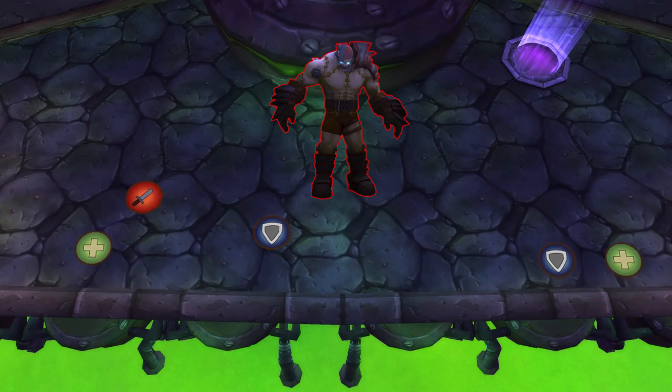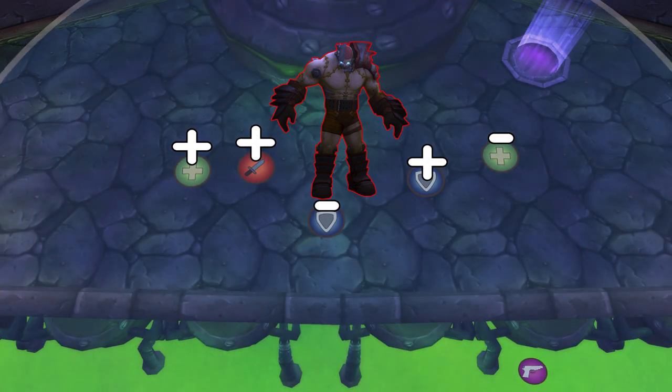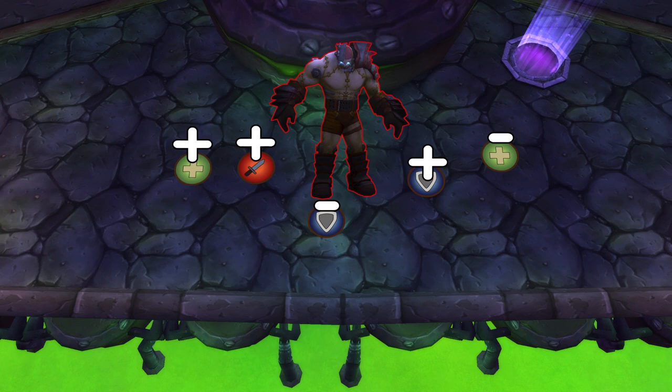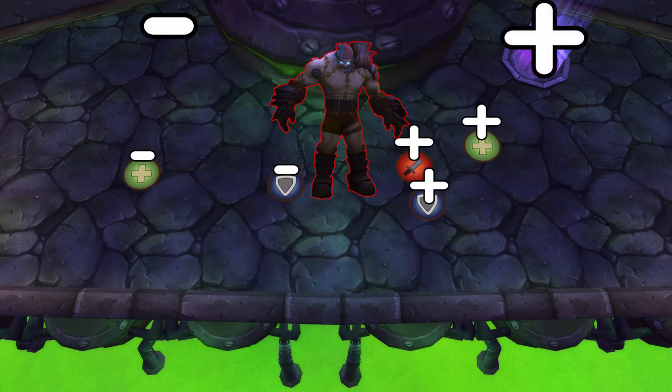Two raid-wide debuffs will appear on you. This is the polarity mechanic. You will be assigned a charge of positive or negative. Split the room into two sides with negative on the left and positive on the right. Tank the boss in the center of the platform. If you are stacked with the wrong polarity, you will cause and take damage from everyone around you.